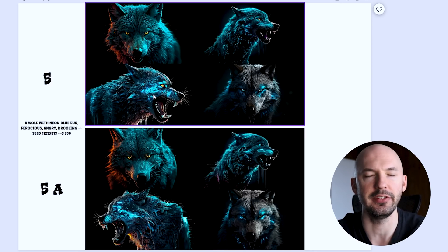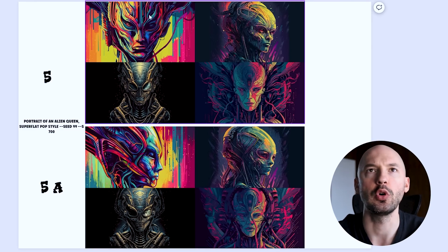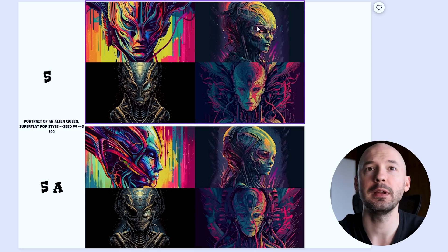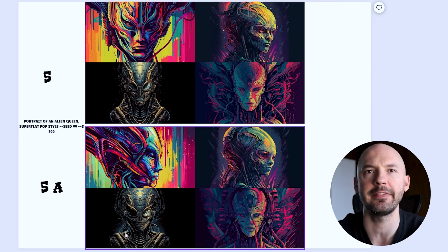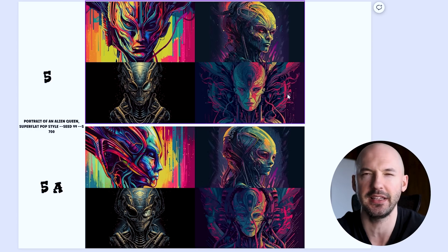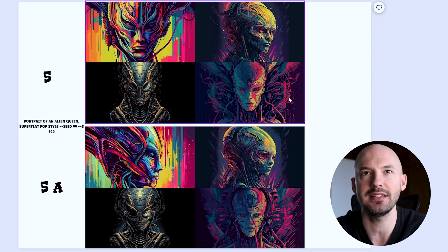Portrait of an alien queen, super flat pop style, seed 99, stylized 700. Number one — going with the new algorithm. Number two — going with the new algorithm. Number three — going with 5a, I like the form better. Number four — going with the new default v5. I think it's kind of silly to make these comparisons, but it's important to know there is a difference.